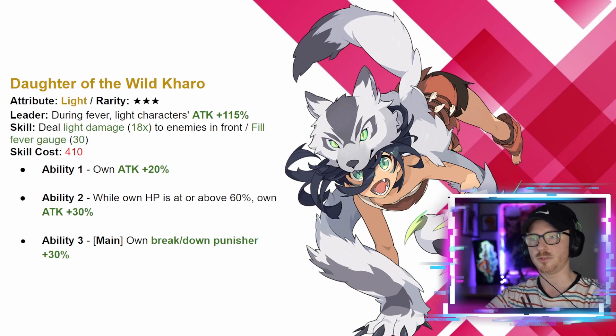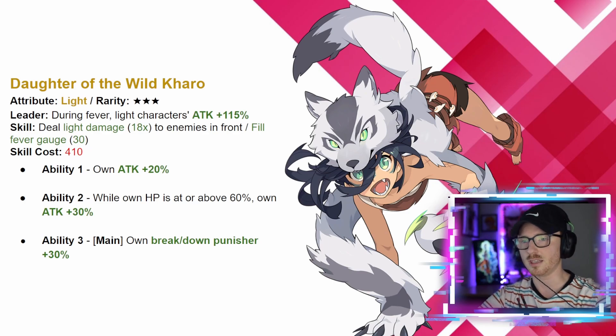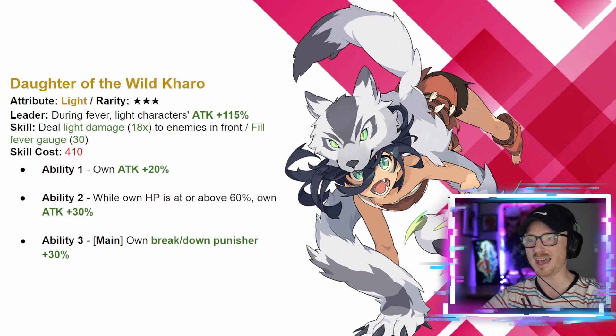Ability one is own attack up 20 percent. Ability two: while HP is at or above 60 percent, own attack plus 30 percent. Ability three in the main slot: breakdown punisher plus 30 percent. With fever teams you really want units that buff duration while also giving attack and damage increases, because if the fever duration disappears your whole team stops doing anything. She's not giving any duration increase that I can see, so I think there will be a lot better choices for light fever later on. You can always resort to Christmas Sushiro if you have him — he's a very interesting and fun unit — so I would say Karo is not super worth it.